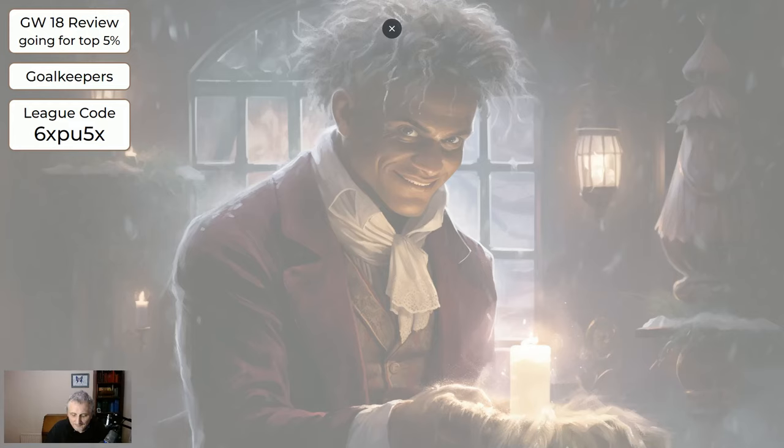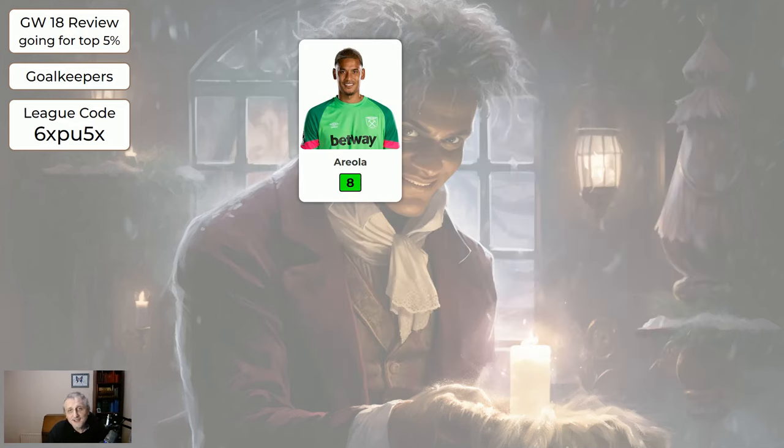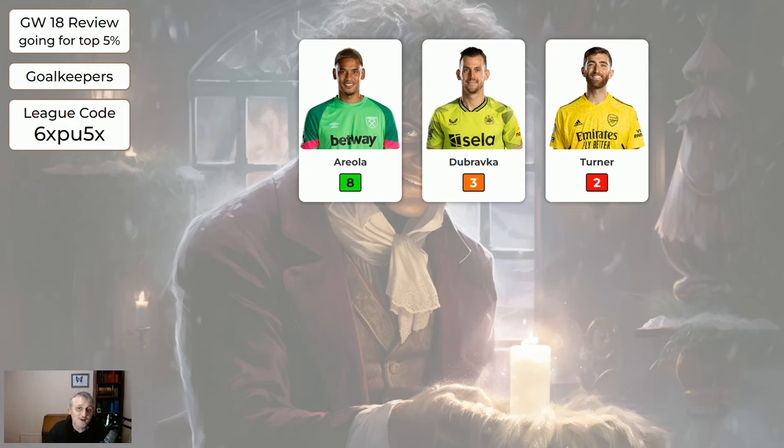I'll try and be a bit quicker than normal because you've probably got better things to do and I've been through this several times now. So the scores for game week 18 that we've just had: the expensive keepers did nothing. The cheaper keepers — Areola got eight, Dubravka got three. I sold Areola for Dubravka, so that wasn't a smart move, but that's because I thought Areola probably wasn't going to play, and he did.